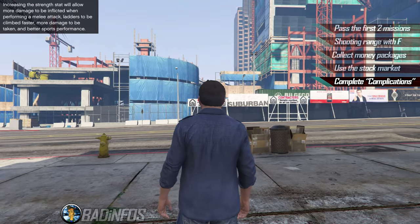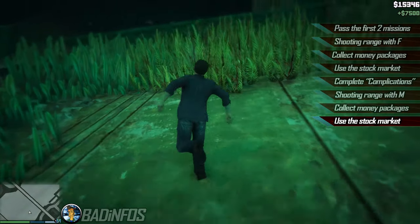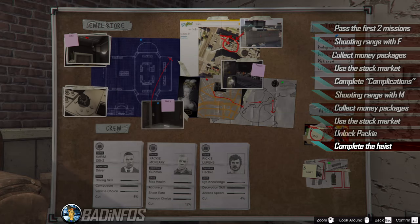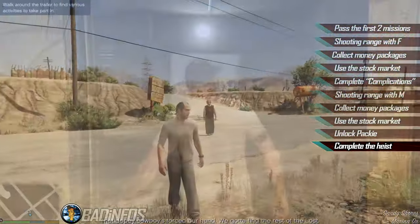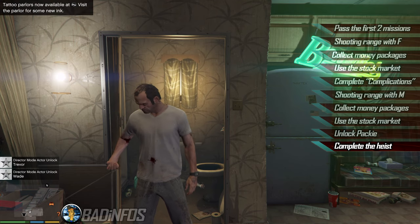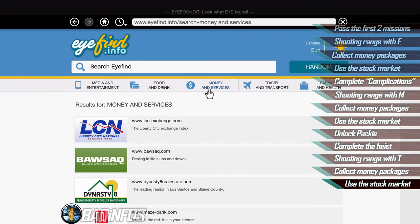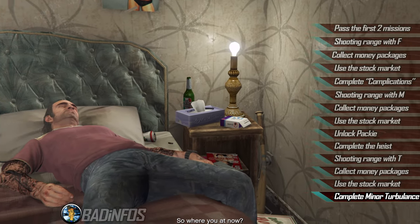At this point, even though it's not required for 100%, I suggest you collect all available 11 money packages and use the stock market — I go for about 10 million bucks usually, which is enough as a start. Just continue doing main missions. Pass Complications to unlock Michael, and again complete the shooting range with Michael so he gets a discount. Do the hidden package and the stock market trick again if you want, and continue doing main missions until you reach the Jewel Store heist. Before that mission, find the random encounter which unlocks Packie McReary. Start the Jewel Store heist using Karim, Packie and Rickie — these guys will give you the biggest profit. Complete it and unlock Trevor as a playable character.